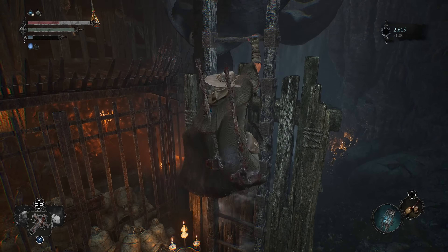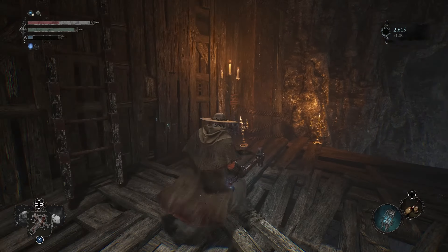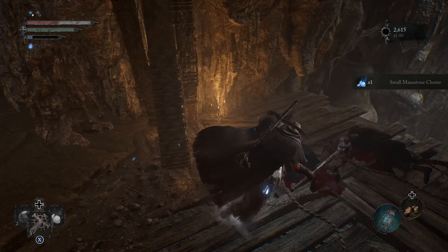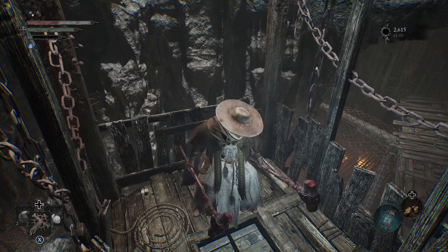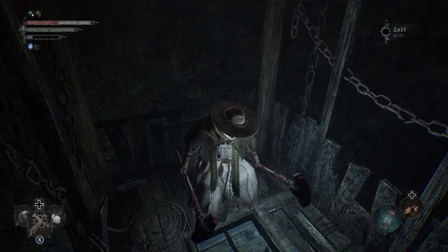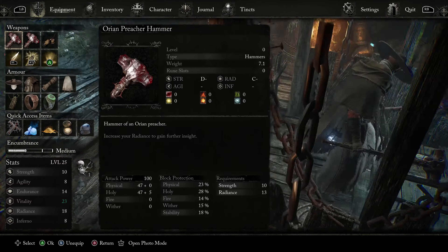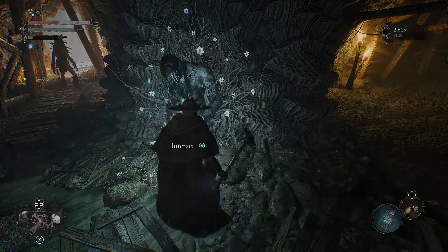Either way, before the next encounter it's probably worth heading back to base. Now the decision: I need to pick what weapon I want to work with. I'm really liking the double hammer — I want to stick with it. Double hammer feels pretty good. The downside is I've got to level up two weapons concurrently, and that just does not work well.